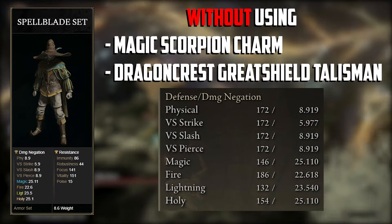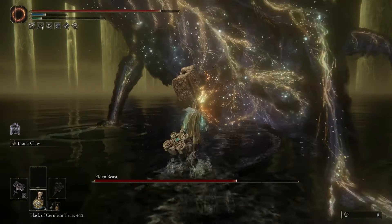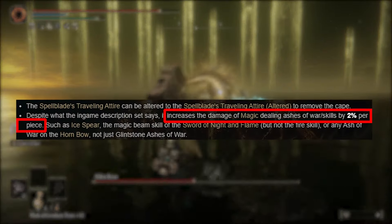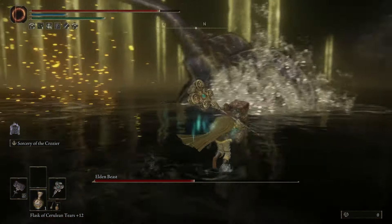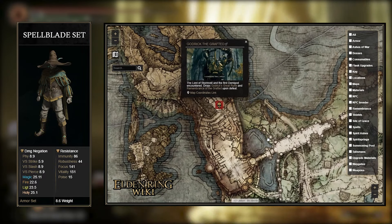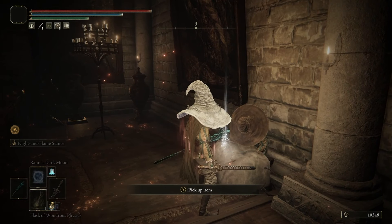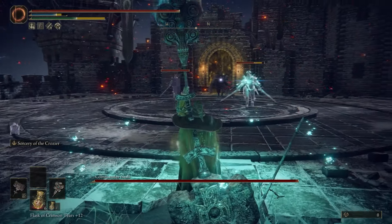With the talismans out of the way, let's take a closer look at the armor. We're using the entire Spellblade set. It's very light, so this helps save some levels in endurance. Since it's light it doesn't offer much protection — really it only covers most of the negative effects of the Magic Scorpion Charm. But I didn't just go with this armor because it's light. Each piece of the set increases the damage of magic or cold-related Ashes of War by 2%, giving us an 8% damage boost total for the Ash of War on the Watchdog Staff. It may not seem like a lot, but every little bit counts — especially as a passive buff that not many armor sets come with. To get it, all you have to do is kill Godrick and then Rogier, one of the NPCs, will arrive at the Round Table. After speaking to him and passing some time, he'll die and you can pick up the entire set from his corpse.